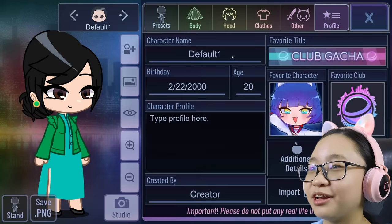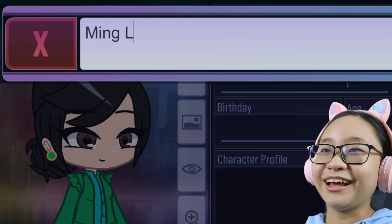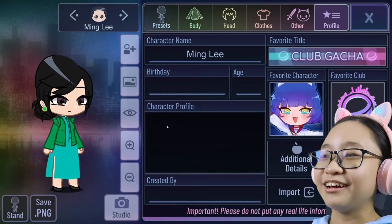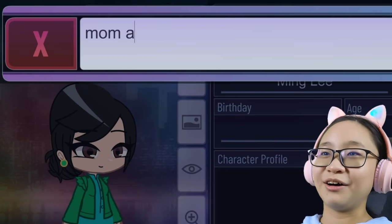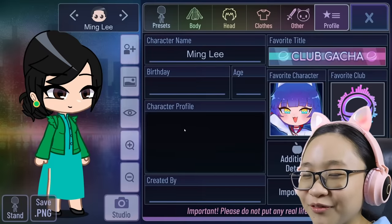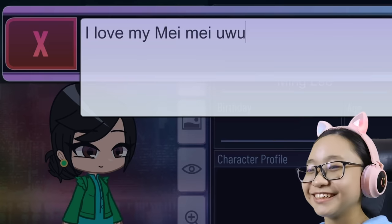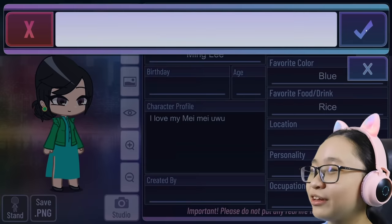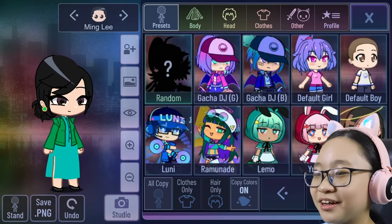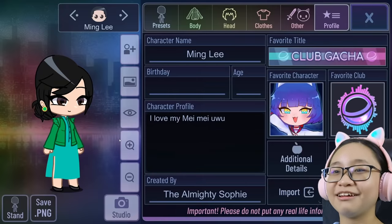Why is her name default? Your name is Ming Lee. There. That's her name, right? Your age — I'm not sure. How old are you? 40? Mom age. Character profile. There. I love my Mei Mei. You know what, I'm too lazy to change this. Location — they're in Canada. I'm just going to delete all of these. Created by me. Perfect. There we go.